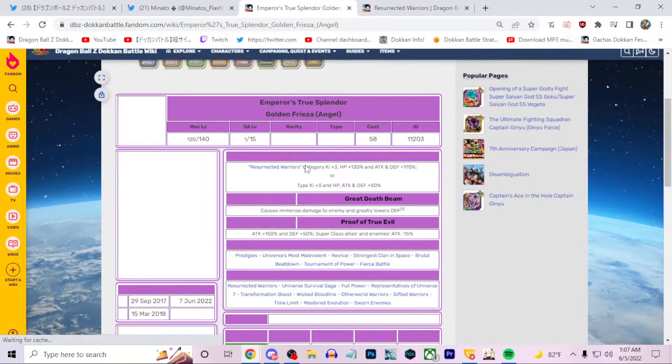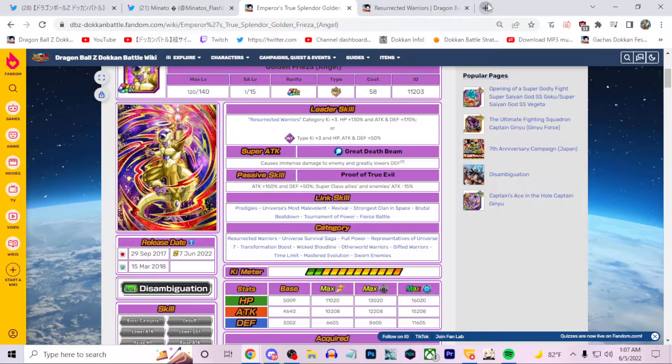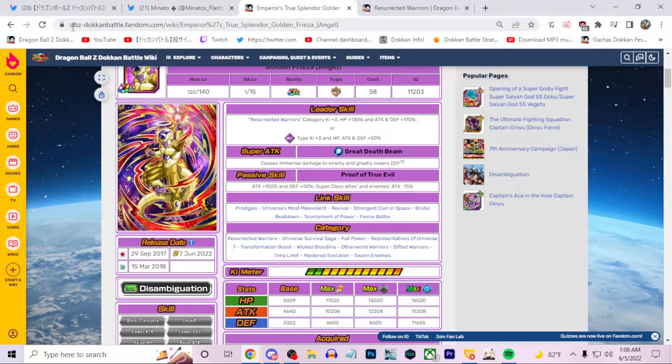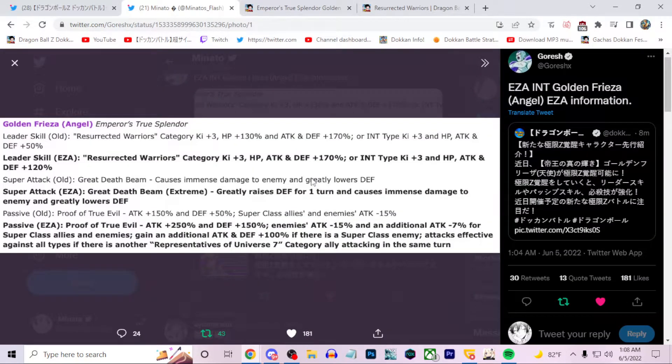Let me try and refresh — I'm really surprised they don't have his EZA stats up on the side. I'm going to try and pull up his EZA stats. I noticed his defense stat is really high, so that's going to be really good. But yeah, the greatly raised defense by itself is amazing, and greatly lowers defense on top of that.